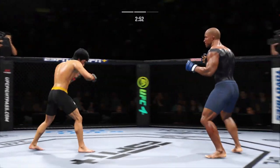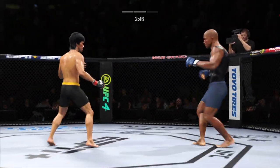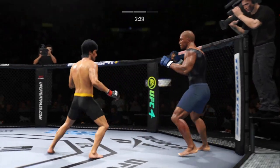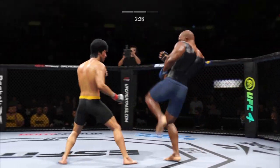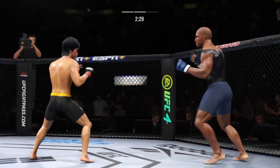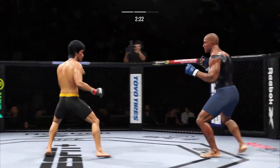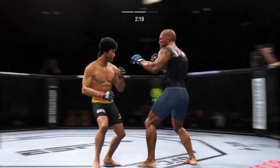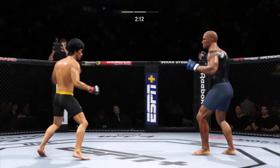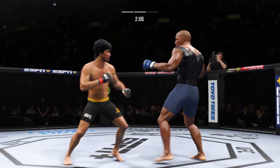He's got the kicking game going tonight. Lands another one — he's hurt real bad. He's got him hurt here. He might be out. Let your hands go! Starting to do some really significant damage to the body here. Another strike lands there. Use your footwork. Again going back to the jab, just out of range. Nice straight punch there.